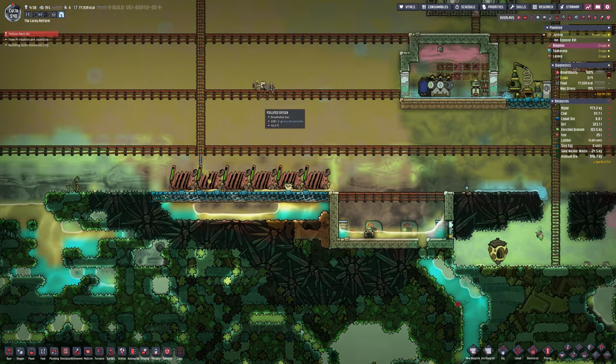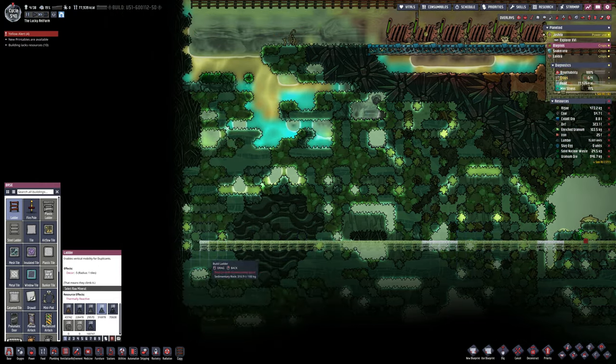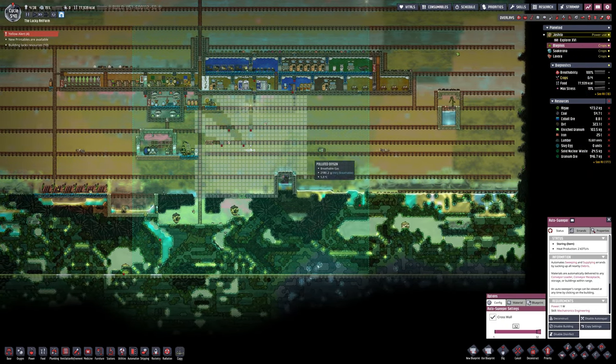We are looking to build. This is now the line — you've seen I've marked it — that is the limit of where the sweeper can reach. So I am going to mark that across the entire map and then tell him to dig out all of that. I am not going any deeper than that.